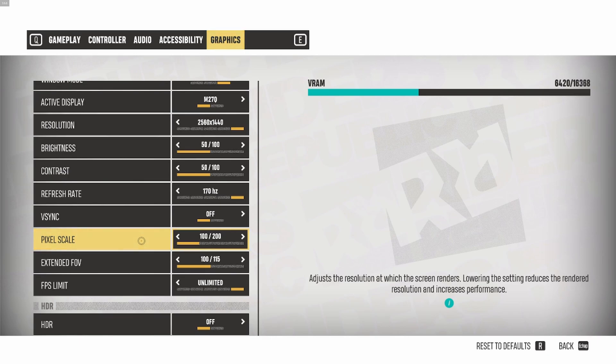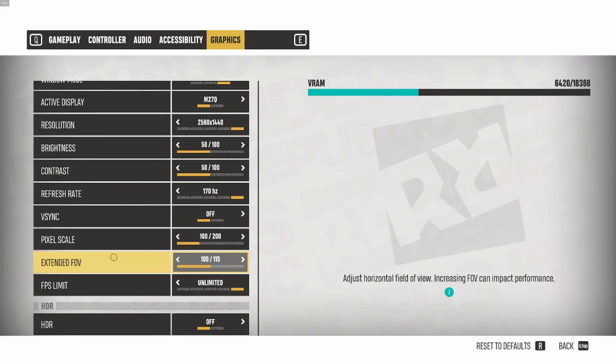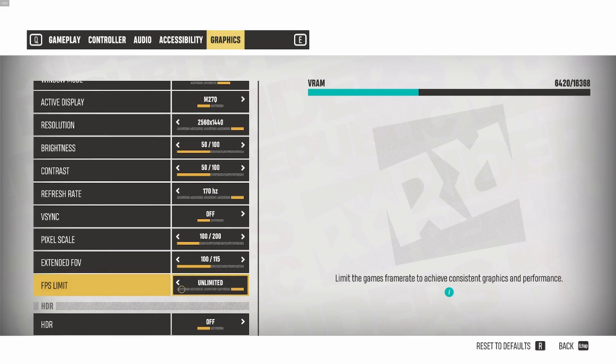Pixel scale is a bit like render scale — just stay at 100. If you're struggling with your FPS you can go to 90 or 85. That's pretty much the maximum you can downscale because after that the game will look very blurry. For the extended FOV, I'm staying at the default of 100. For the FPS limit, I'm putting it at unlimited because I'm locking my FPS at 168 to stay within my FreeSync range using the Radeon software.